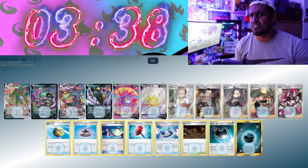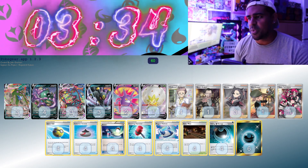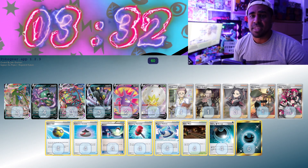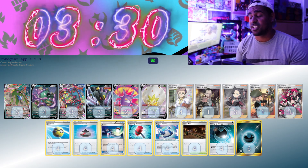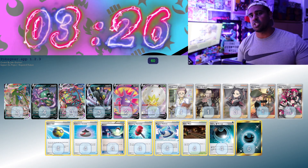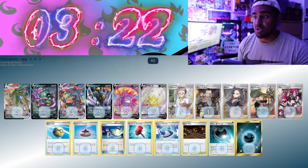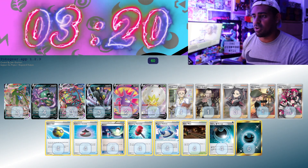Garbodor VMAX is very interesting. I feel as if pairing it with Umbreon VMAX is pretty cool. It does 2 for 120 and then it poisons. It can have 2 tools attached. I've decided to go with Rugged Helmet, Galar Mine and Crushing Hammer, so you can Boss up something, lock it there, hammer off energy elsewhere, and keep it moving like this. I don't know how good it's going to be, though, not going to lie to you.